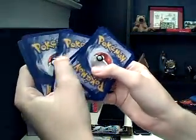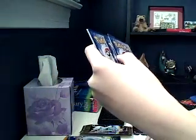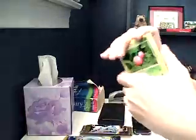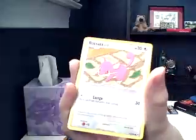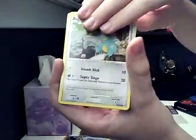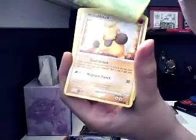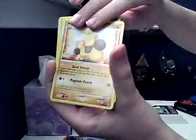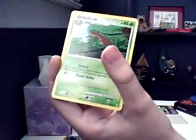One, two, three — one, two. Probably saw what those were. So we got a Cherubi, Rattata, Bagon — hoping for Shiny Bagon — Burmy Sandy Cloak, Makuhita, Rapidash, and a Grovyle.